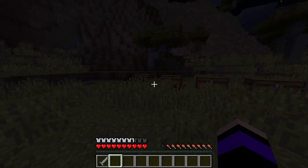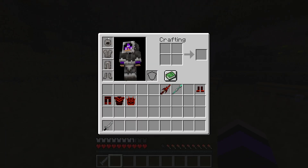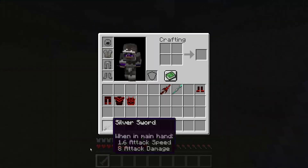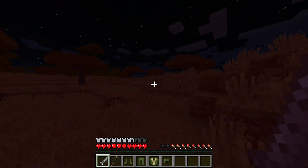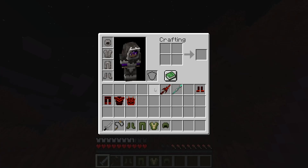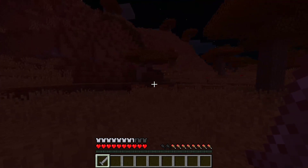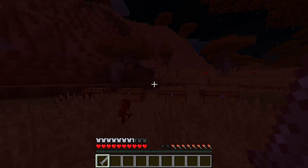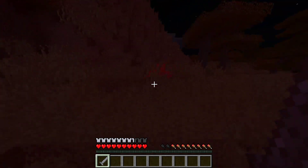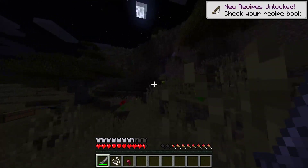Fur helmet with the silver sword — it doesn't do anything, it just gives you more armor. My screen turned red — it's like highlighted the spider. This is like since danger is near.